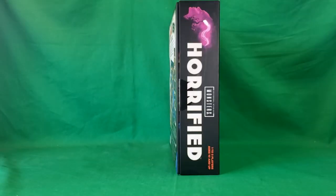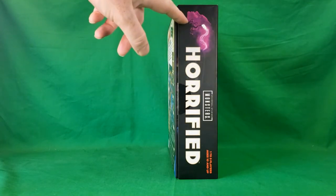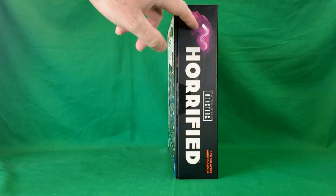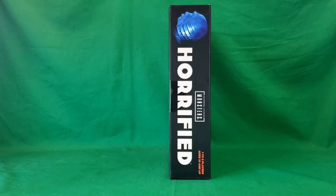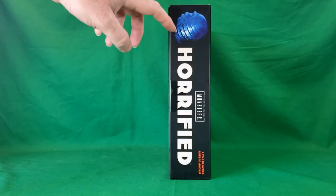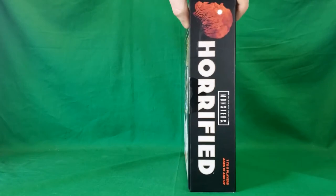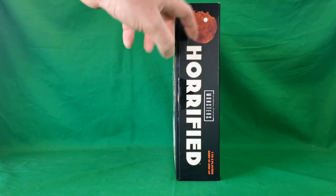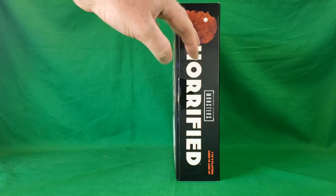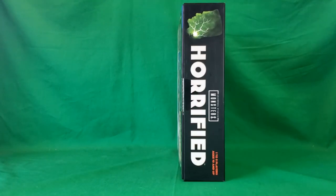On this side of the box, we have Universal Monsters Horrified, and we have the Bride of Frankenstein's monster with some villagers inside her head. Then we'll flip it over — the creature from the Black Lagoon on this side with a nice swampy type area inside his head. We have the Wolfman, and these trees kind of look like his fur, and then the full moon makes it look like his eye — that's pretty cool. And then we've got Frankenstein's monster.